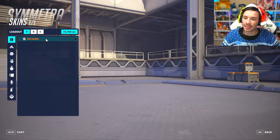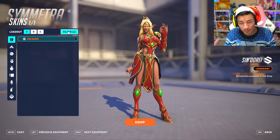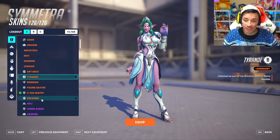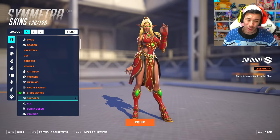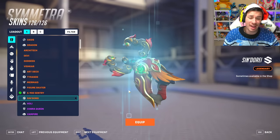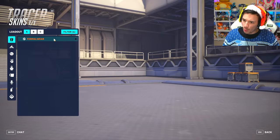Symmetra is also getting a skin — we're gonna call it Sin Dior because it feels like a designer skin. This is once again a recolor of a BlizzCon skin — specifically the 2019 virtual ticket skin where you got the Symmetra and Genji skin. This is inspired from World of Warcraft, or maybe Diablo because of the writing. I never play any other Blizzard games other than Overwatch. There's the gun and the sentries.